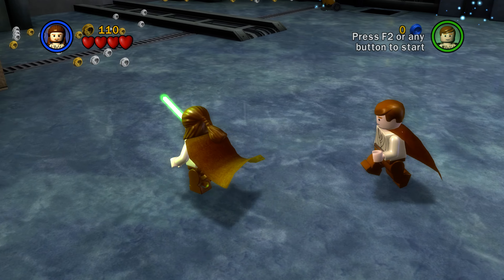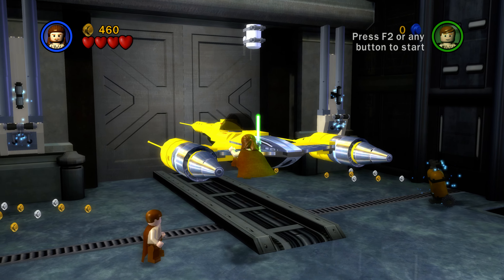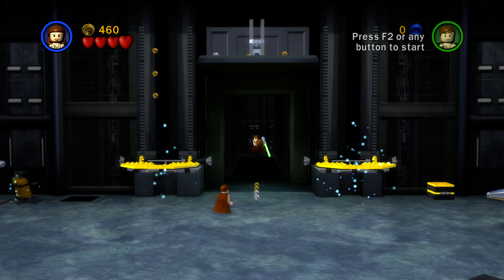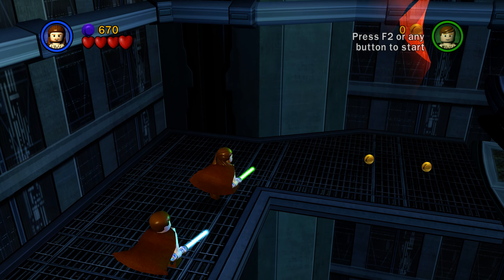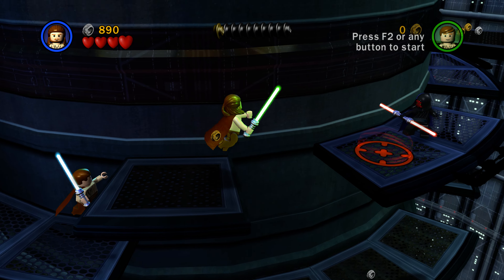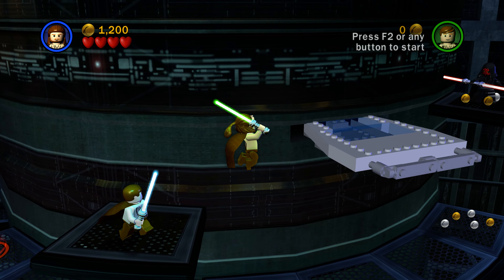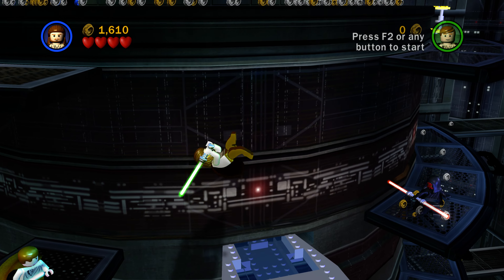Alright, now we're on our final level — final level of Episode 1. I think this is like a 4-hour game, to be honest. The Phantom Menace Chapter 6 — Darth Maul. The Trade Federation army has been neutralized by Anakin Skywalker, but the battle continues in the royal palace. Qui-Gon Jinn and Obi-Wan Kenobi have one more enemy to face. I wonder who that enemy is.